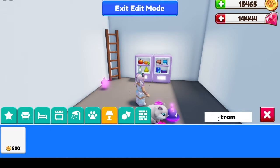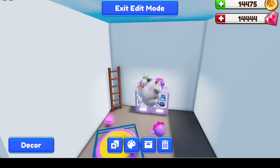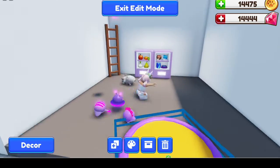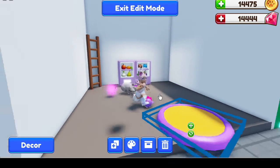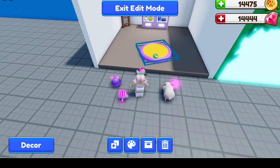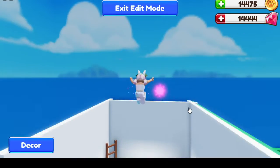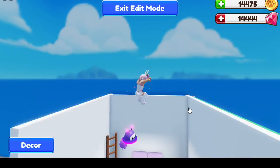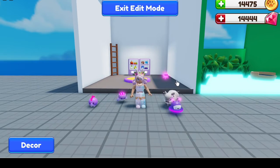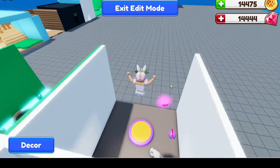The last new item here: we have a trampoline. 990 coins is a really good deal if you ask me because look how fun this is. Can you imagine building an obby and incorporating this trampoline into the obby? How incredible would that be? This is my pop house — this is just where I kind of test things out. But how much fun is this? Look at this trampoline, this is so cool.